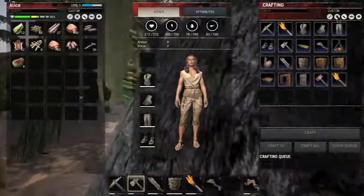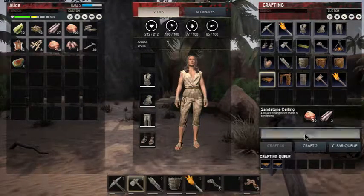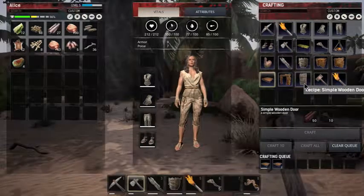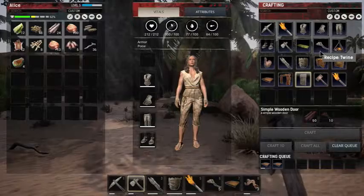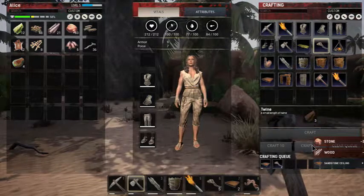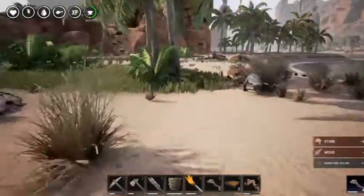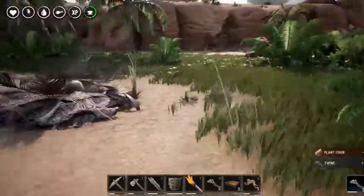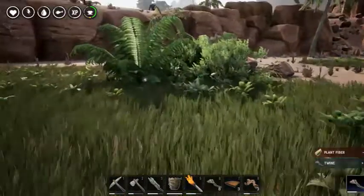Plenty of wood for our needs. Oh, we need to make twine for the door - we'll be one twine short. Let's see if we can get some more. Oh, they've laid more eggs - that's cool, good to know.